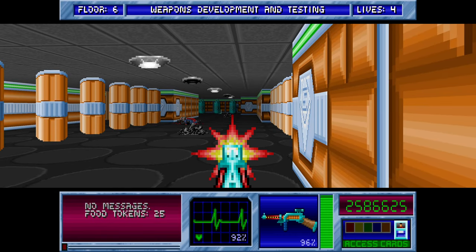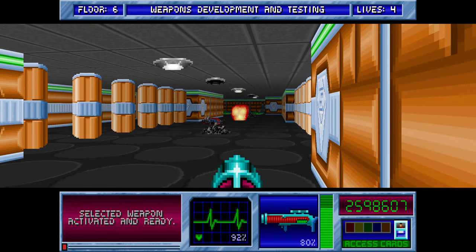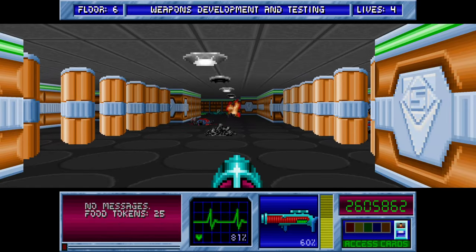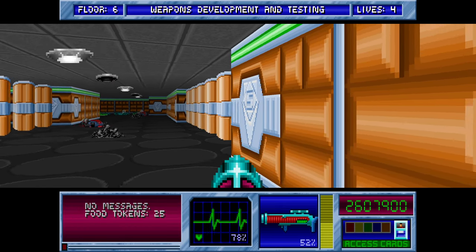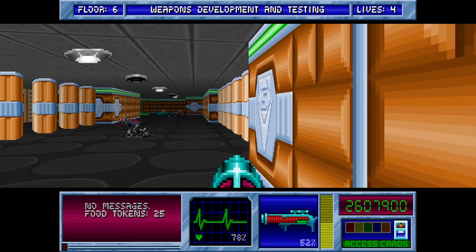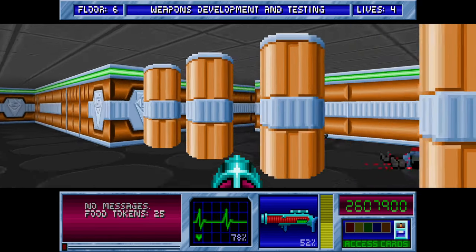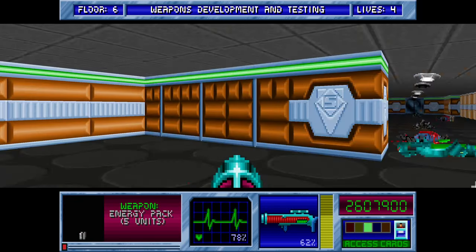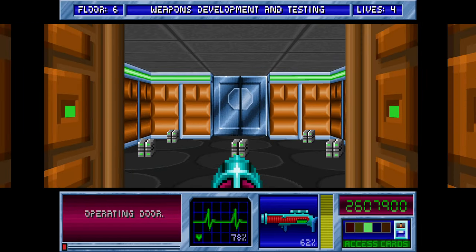Let's just take these guys out. Now we don't have — 78 health is much better than I've been on other times. I can't be hurt on the left; there are a few guys to the right — let's just move past them for now. No one in there. Get the green key.